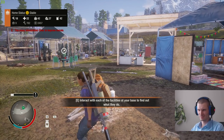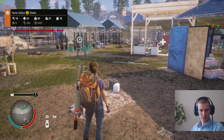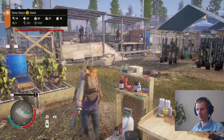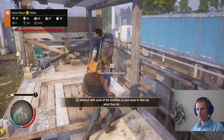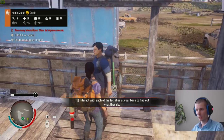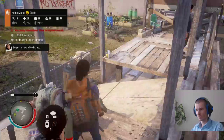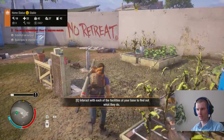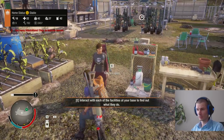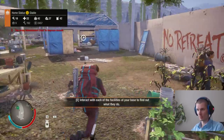Tip number twenty-seven: always take another companion with you. You're safer with someone else, they improve their skills alongside you, and you can take advantage of their backpacks when yours is full — switching over and just keep bashing zombies with the other guy.